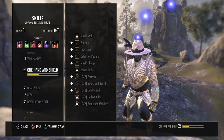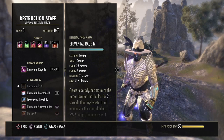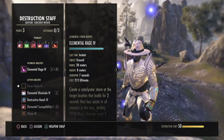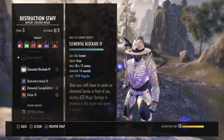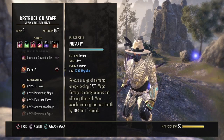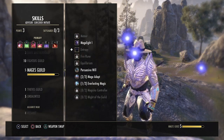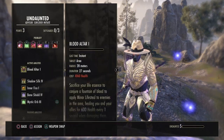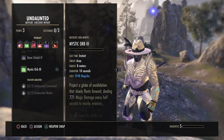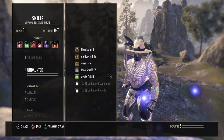Now I'll show you where all the skills are located. Elemental Rage, Elemental Blockade, and Flame Pulsar are all in the Destruction Staff skill line — so you don't really need to level anything else for the Skyreach build. Mystic Orb is in Undaunted, so you'll need to level that up by doing the Undaunted missions. It doesn't take long at all.